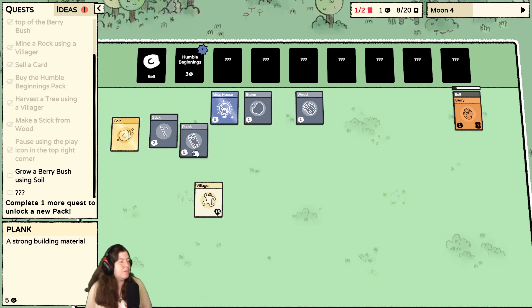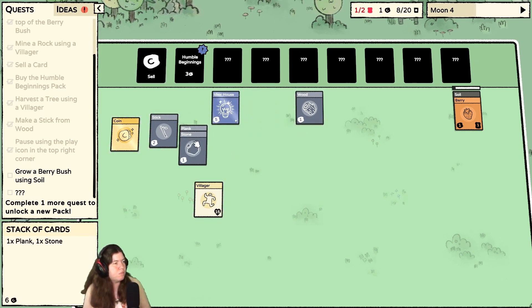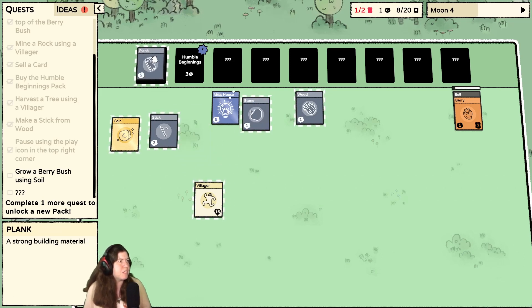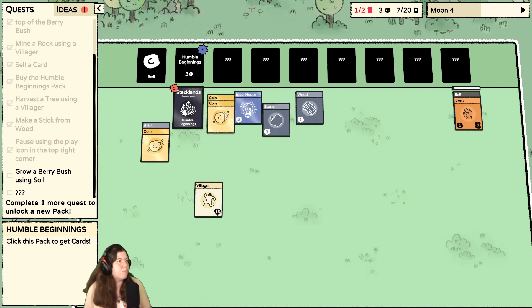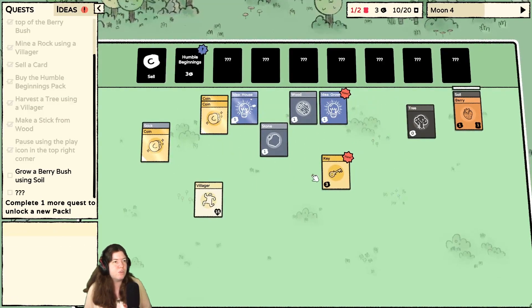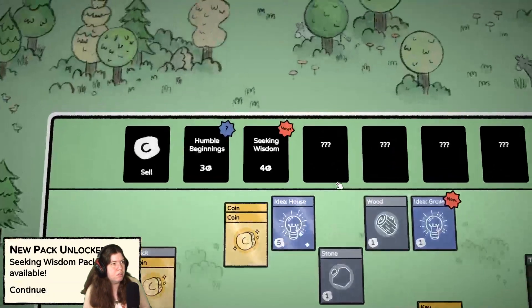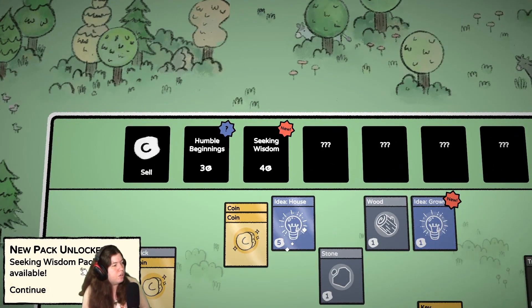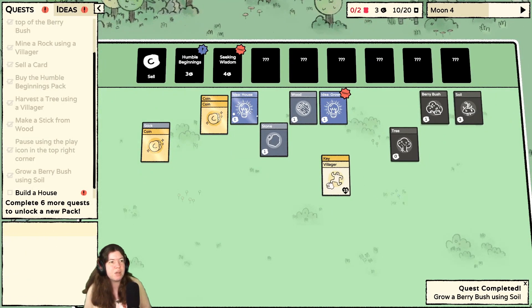I need two wood, a stone, and a villager. I have a tree and a key — I wonder what it's for. Seeking wisdom — sweet. And I have more berry bushes, I need to quickly get on that. So this one has to get its growth — a berry in a soil.